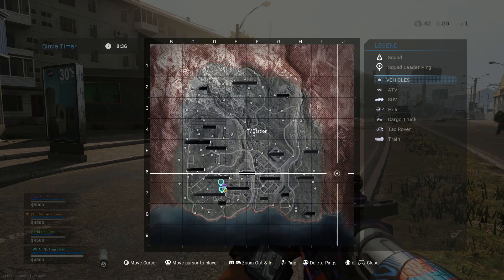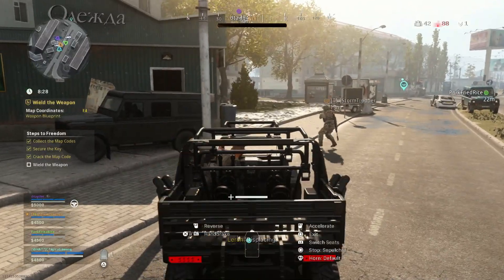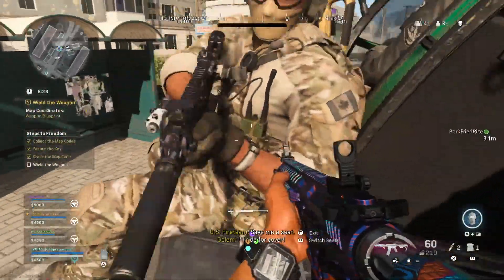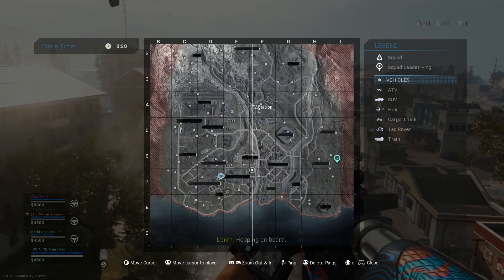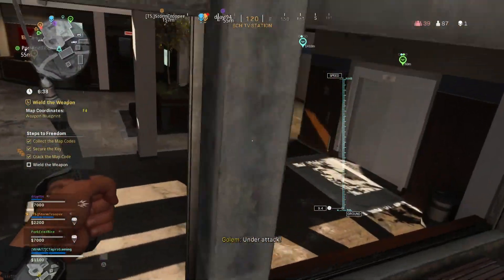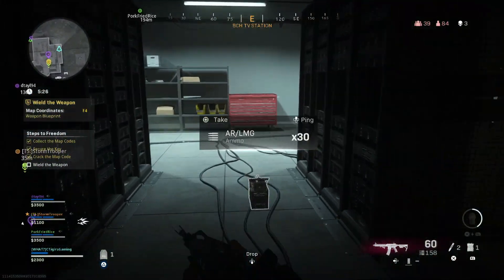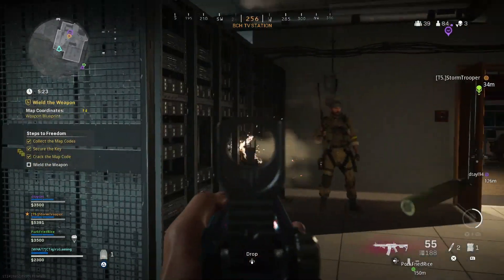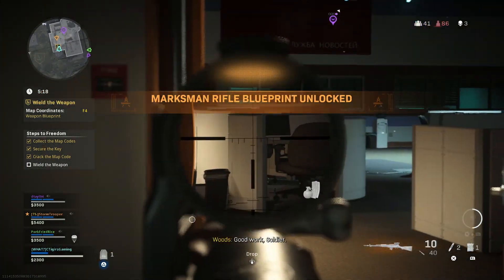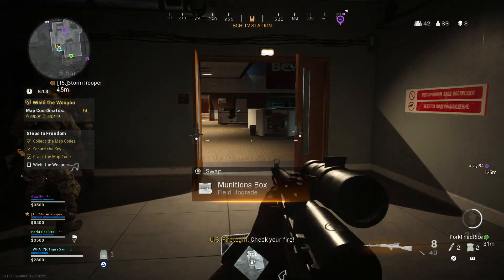Now for 'Wield the Weapon' — this is where it starts to get really interesting. The hint above the steps says F4, so we go to F4 on the map which takes us to the TV station. There were a lot of people camping so it took some effort, but after a couple minutes of searching we found it — none other than Frank Woods himself standing there with the weapon. Collecting the weapon gives you a legendary blueprint for a marksman rifle called 'Bay of Pigs,' obviously a reference to the first mission in Black Ops 1.